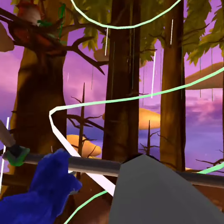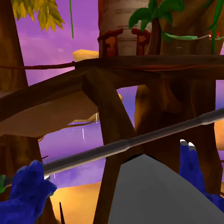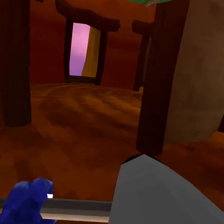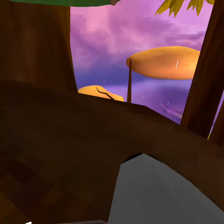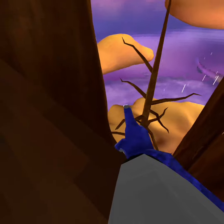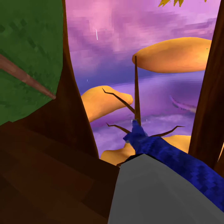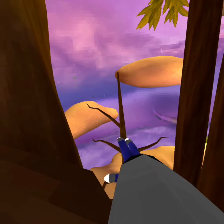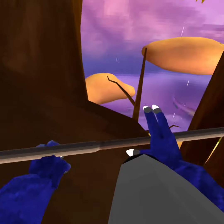Fly up here. Once you've made it up here, go to the edge right here. As you can see, you can see two patches — you want to go for the one on the right. Another thing is to make sure you clear those two branches and go beneath them.